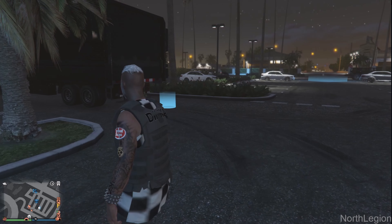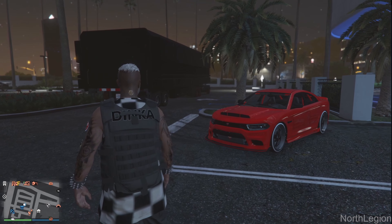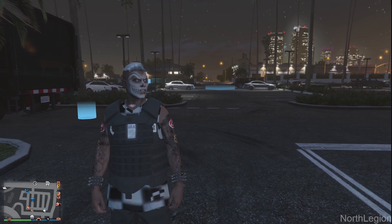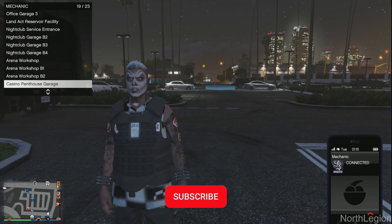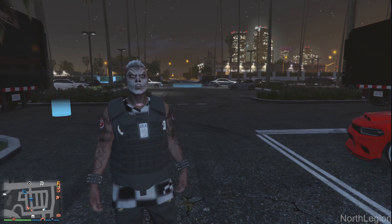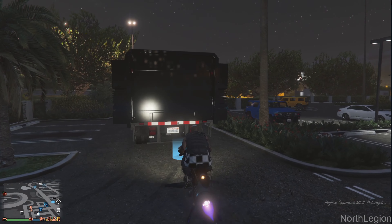Go ahead and spawn into an invite only lobby. Go ahead and invite your friend and make your way over to the casino. If you want to copy how I have the mobile operation center set up right here feel free to go ahead and do that as this makes the process faster. From here go ahead and call your mechanic and request for your MK2. And once your MK2 has spawned onto the map all you want to do is simply drive it into the back of your mobile operation center.